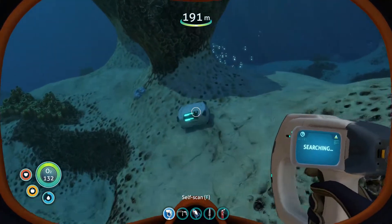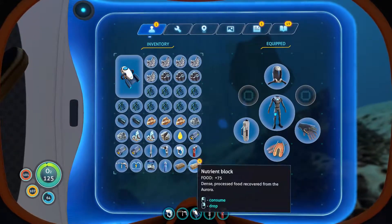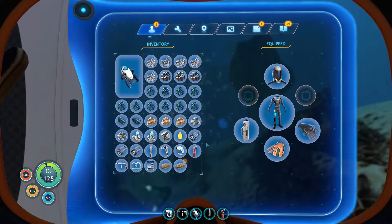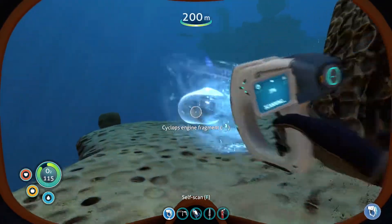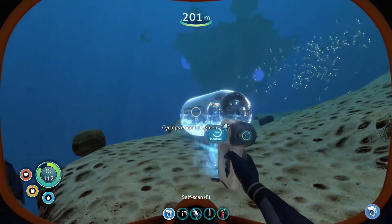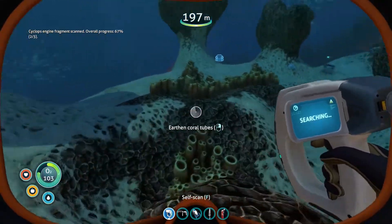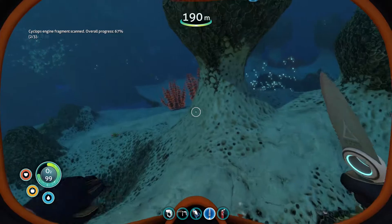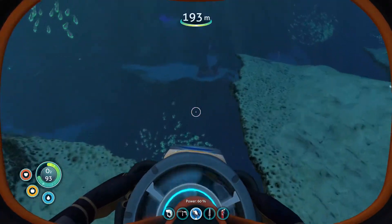So how do I get down here then if they once float on the surface? Nutrient blocks. Is that another Cyclops engine fragment? Awesome! How many do I need? Two out of three. So that means I need like another one. Is there another one laying around somewhere?